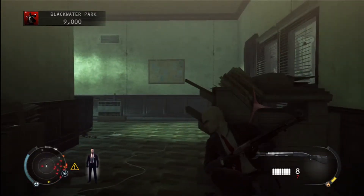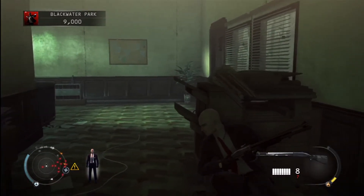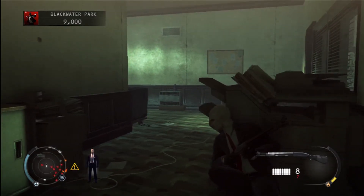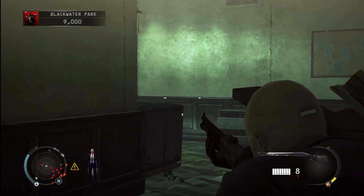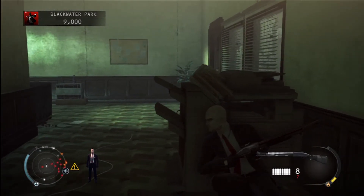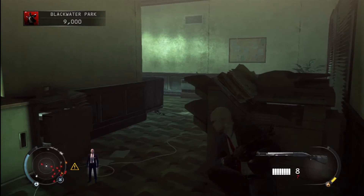This takes me about 20-25 minutes to clear this bottom level of all the guards, and I'm not going to show all of it — I'm going to cut out a lot of the fighting because a bulk of it is just me sitting here taking out guards. Then using the routine: when nobody is coming, I'll just come off cover and walk towards the front door, juke and jive around a little bit, and that gets them to come back into this room.